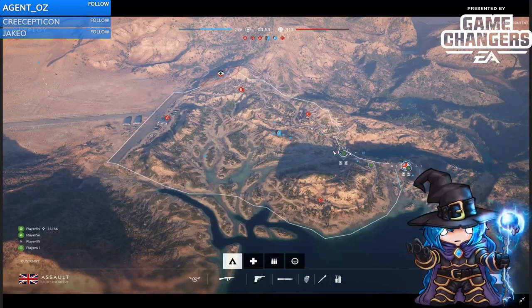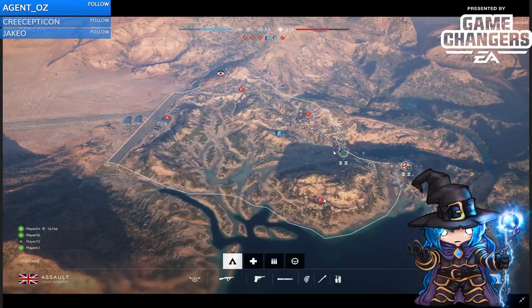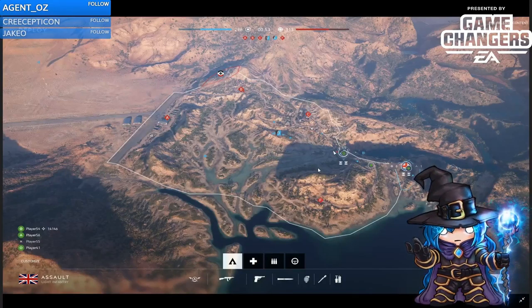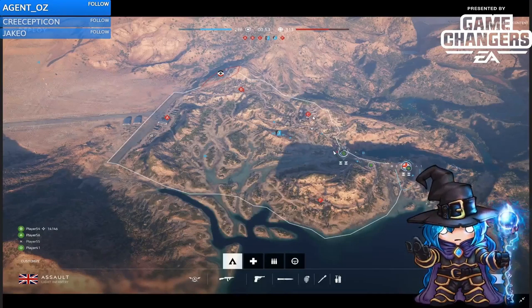This big mountain here is really what separates this objective and this objective, and that makes it really nice to grab Foxtrot if you're on the German side. It gives you a lot of good natural cover with that mountain. I saw a couple tanks hiding up here and kind of shooting into this area. This whole gorge is pretty much a death trap. That's the main problem I found with this map, and a lot of other people I talked to at the event at EA Play this year had the same opinion. In this map, if you're not in the objective areas, it's really hard to find cover. It's really hard to travel objective to objective just because there's not a lot of solid cover.